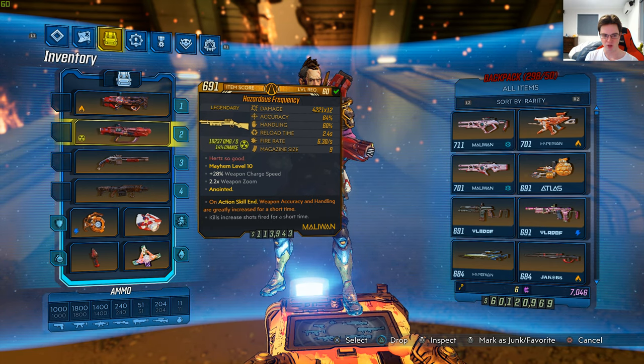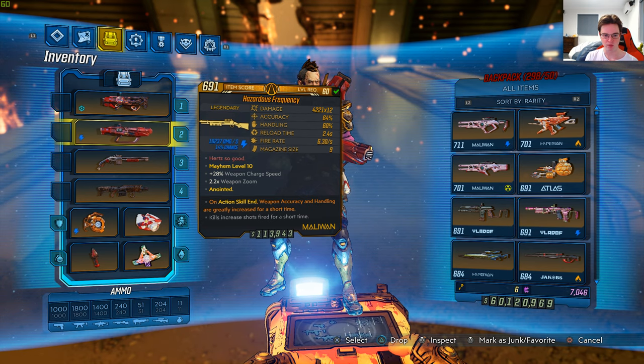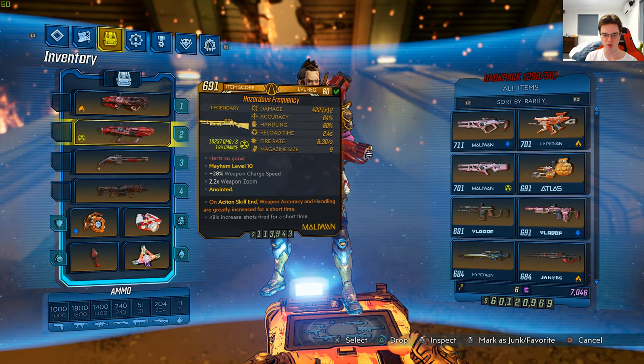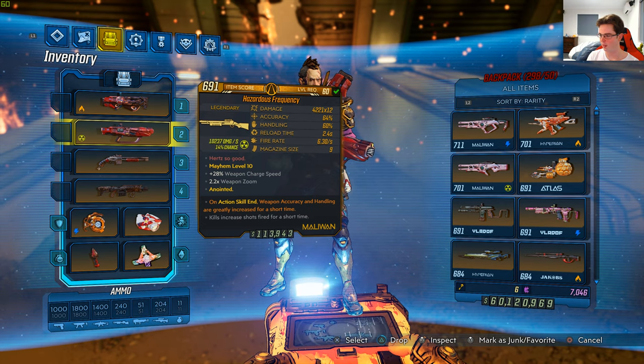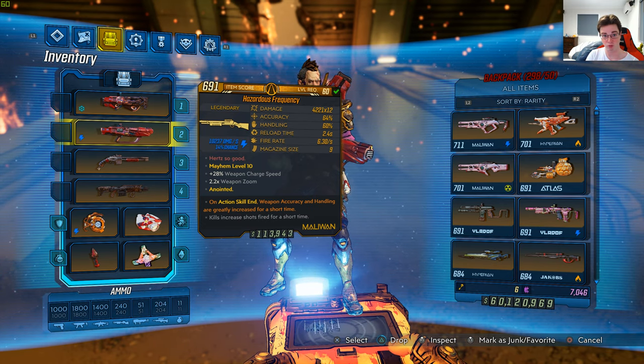It's a Maliwan shotgun with 10,237 damage for both shock and radiation at 14% chance. I got this gun from a world drop in DLC 3, and that's pretty much everything. It also comes in fire, corrosive and radiation apparently. I've got a shock version, so they haven't fully updated that yet as of right now.